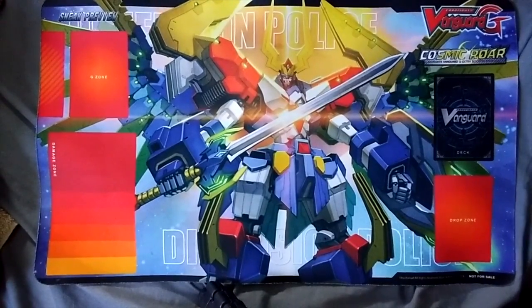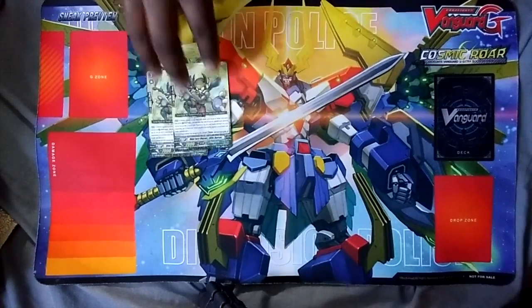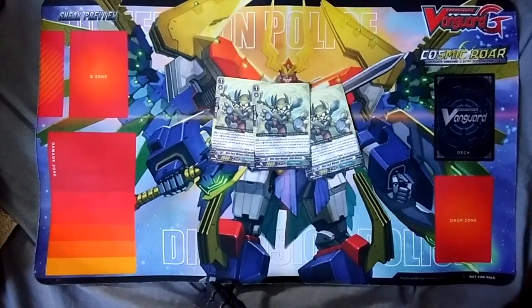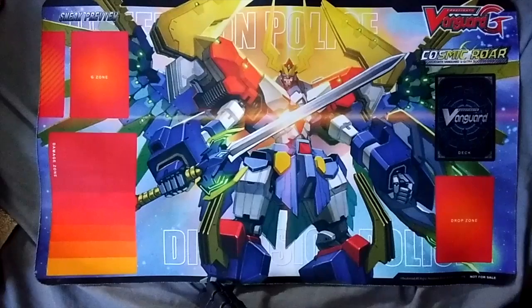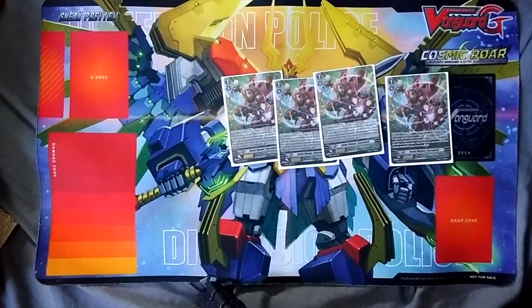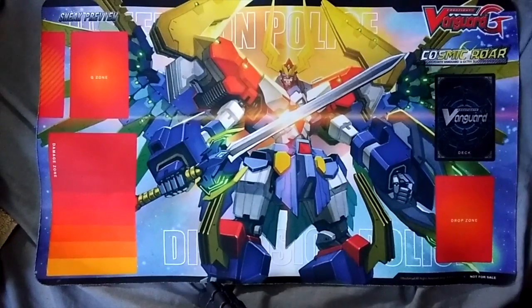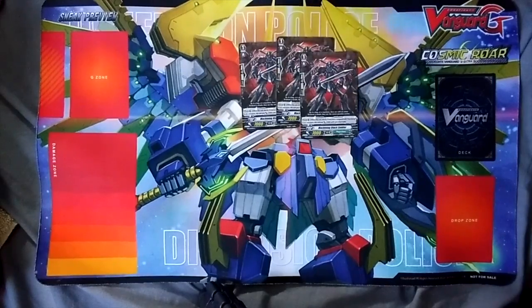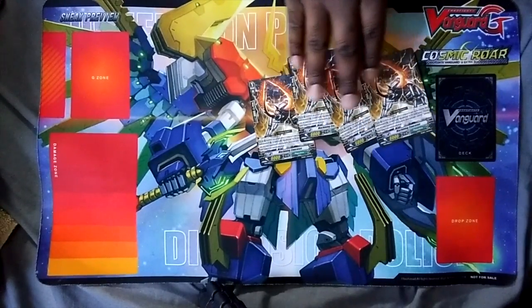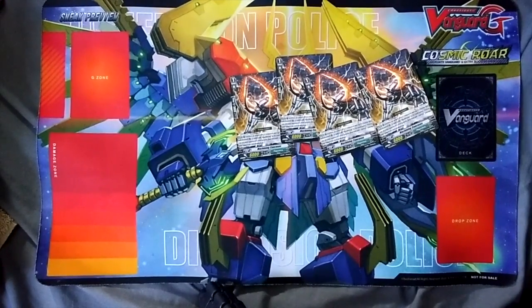For the G ones: three stride enablers, because you have to stride in this deck - that's where the most pressure comes from. I run four perfect guards of the G ones because flipping is always real. I run three 10k attackers because you gotta be real, and I run four Caucuses because the ability to stun your opponent's rear guards upon hit when this boosts is so real. I know the 6k base might hurt it a bit, but the ability is something you just can't deny.